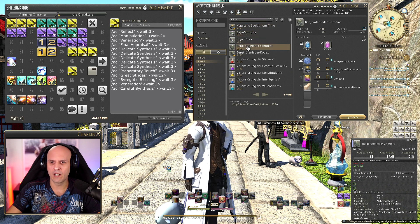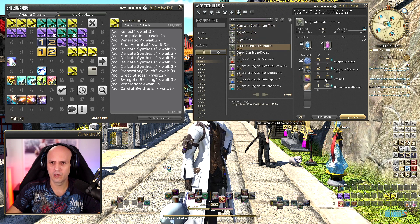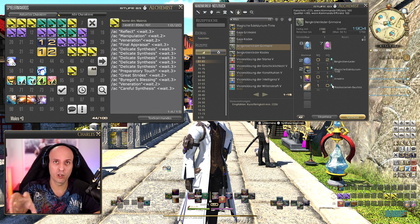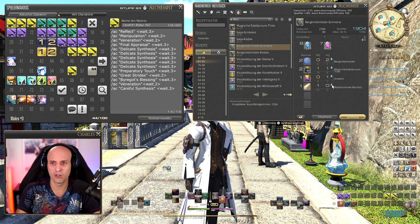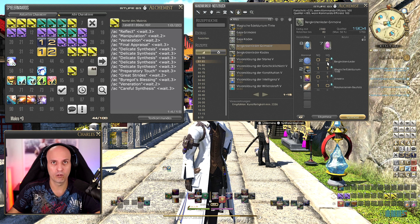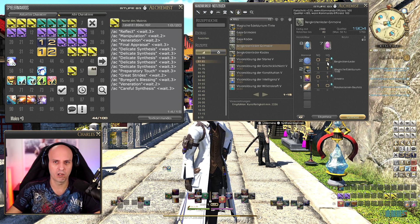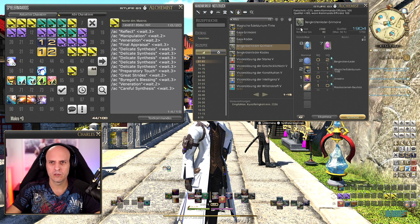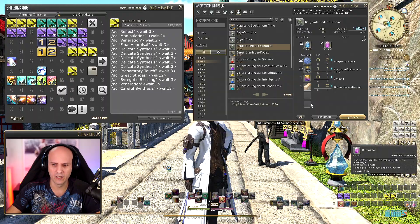Now for the level 81, 80-durability macro. I'll craft this grimoire as an example. I have a lot of HQ materials but you don't need them — I have them because I craft everything myself, gathering my own materials, which is why I level so fast. This recipe is level 82, 80-durability, and requires 2300 progress and 5700 quality.